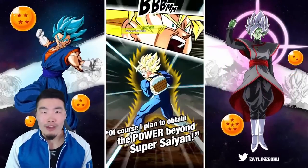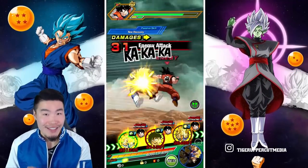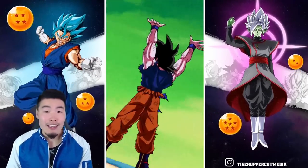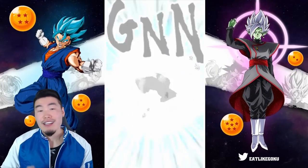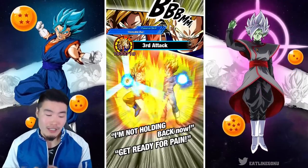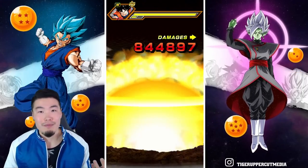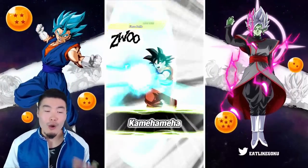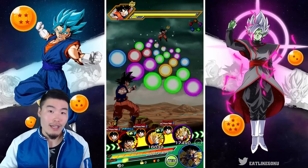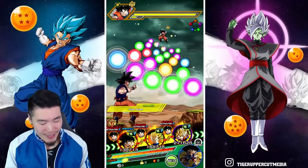I mean, look at what you're running — you have the AGL LR Gohan with that stacked defense, it can get up to over a million defense on this event. You have the LR Cell who's a great tank but also gives you the full heal upon transformation. You also have LR Gogeta and LR Vegito, who both give you full heals too and are just monsters after transformation. That team is just stupid, absolutely ridiculous.